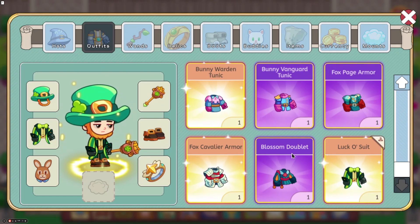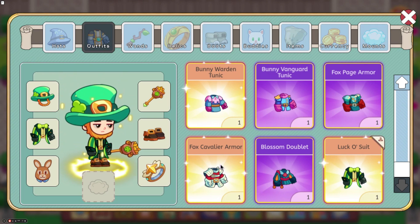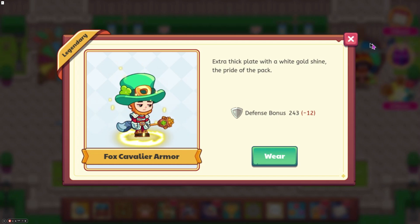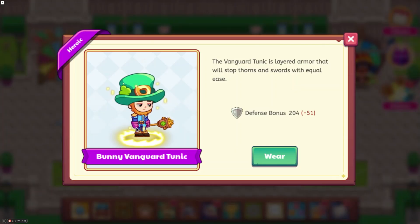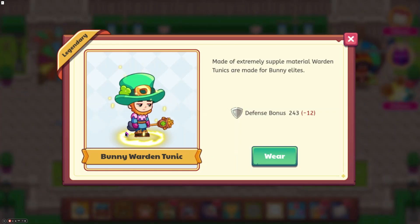Now moving on to the outfits, we have the Blossom Duplet, which looks like this. This is just a reskin of one of the things we got a few years ago. We also have the Fox Cavalier armor, which kind of looks like a samurai armor but has a tail. We have the Fox Page armor with a defense bonus of 204, the Bunny Vanguard Tunic with a defense bonus of 204, and the Bunny Warden Tunic with a defense bonus of 243.